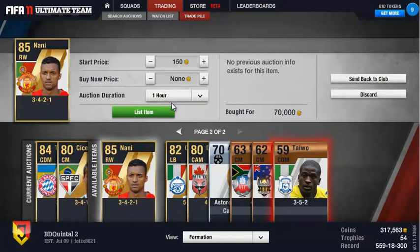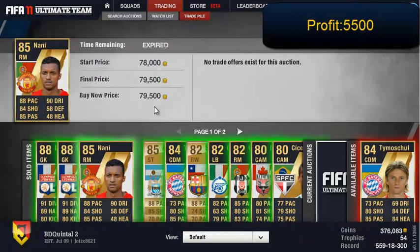Then we have Marcio Azevedo for 22,000, sold for 27,750. Then we have a 442 Mexes which goes for 14,750 — not too much profit but still very decent. Then we have Nani, the new one — a nice little 5k profit on him, very nice.